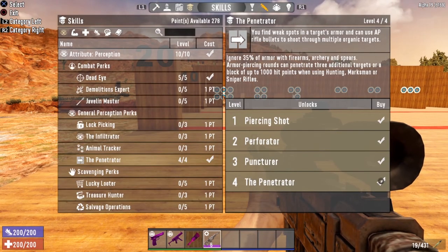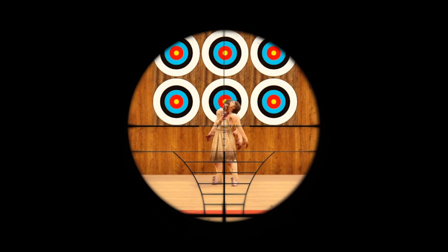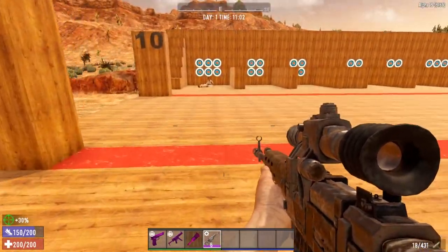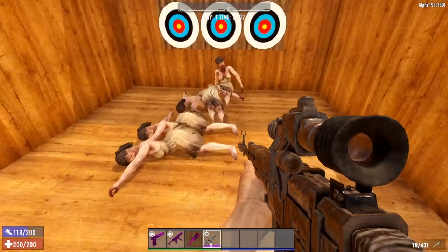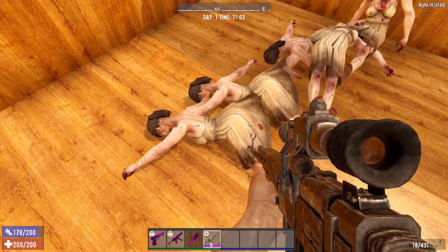We are now level 4 in the Penetrator. We have our armor piercing rounds. We are going to go center mass and see if we can take these ladies out. That is what I call a result — it killed all of them. All five of them.